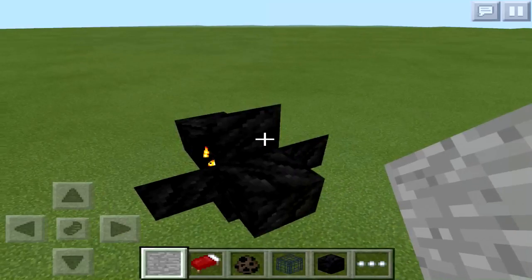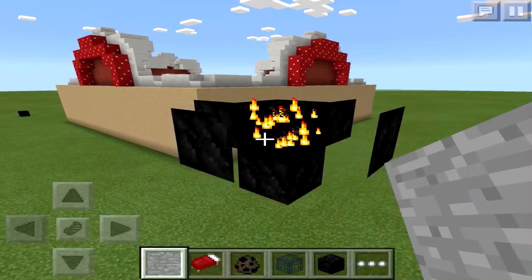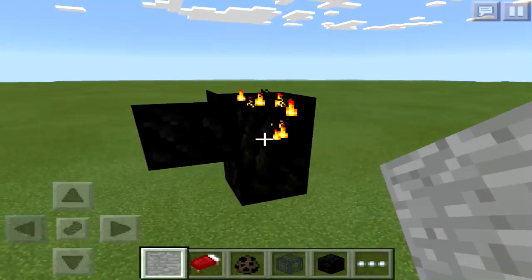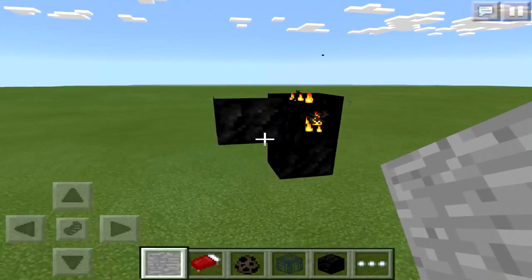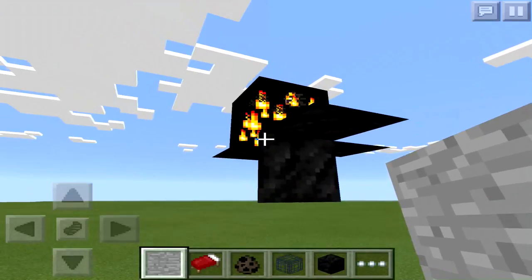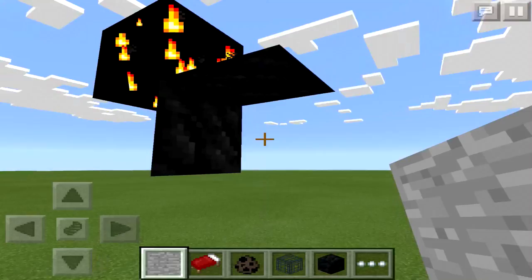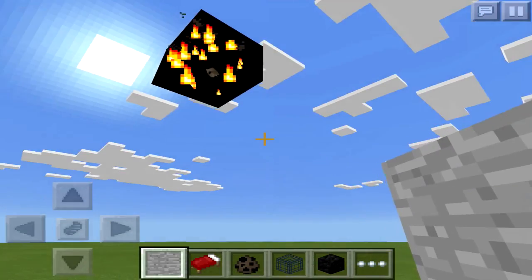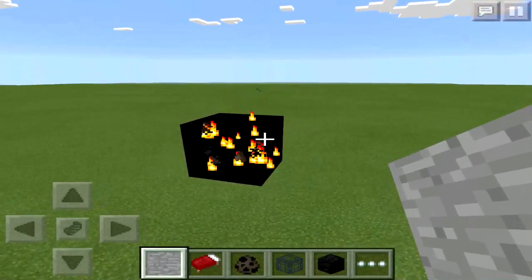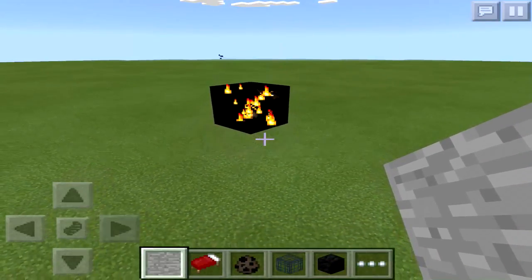Once you start covering all the faces, the fire particles become clear and you can actually see them through the bedrock — it looks really, really cool. If you wanted to create this without the fire particles in the middle, just a straight black hole, then instead of putting a mob spawner inside put a piece of glass. The glass will be transparent and act very similarly; it just won't have the fire particles or any mobs inside.